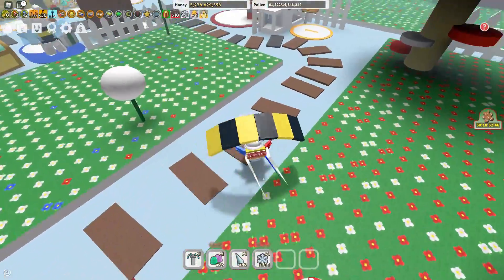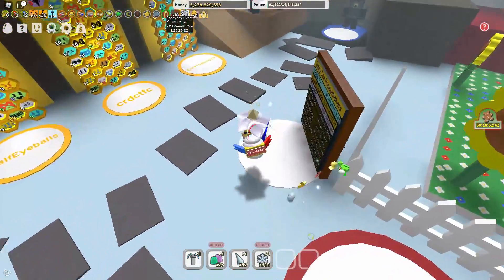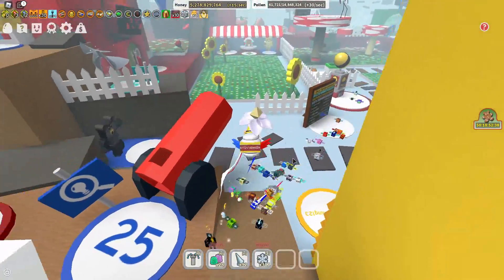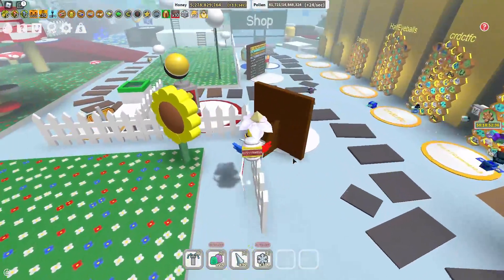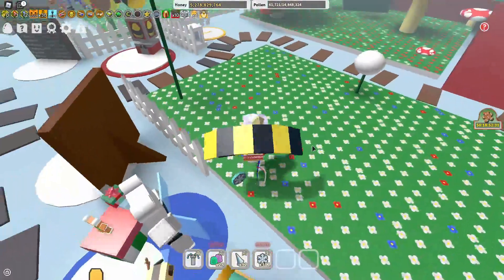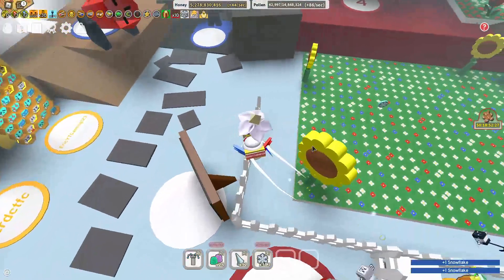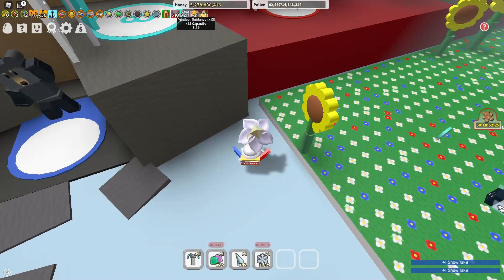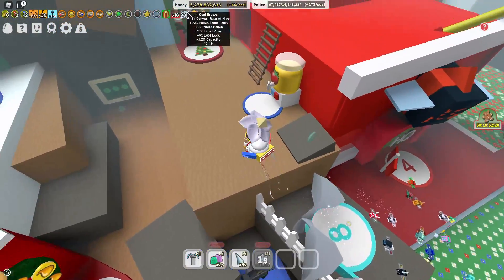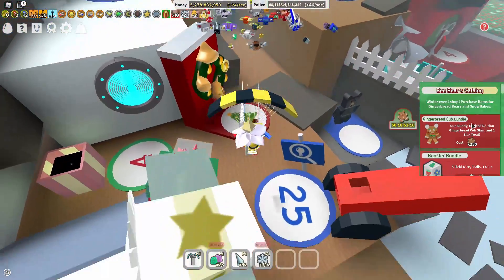You might be wondering why I have so many buffs up here — these are snowflakes you can find around the map. A snowstorm can occur, similar to a honey storm. I can get one of my friends to summon a snowstorm later in the video. This buff is at 92% — if I use one it goes to 93%. Look at that buff, very good.